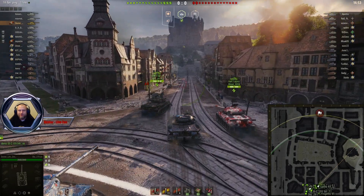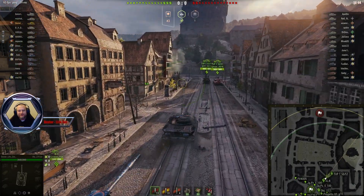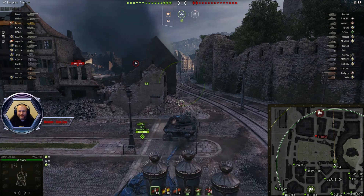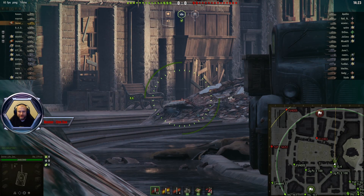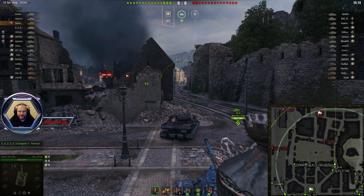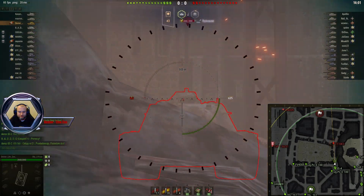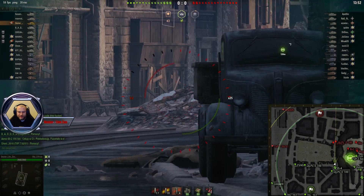Pojazd jest uważany za drugi najlepszy pojazd w grze, tzw. tier 11 nieumowny. I rzeczywiście tak jest. Jeżeli miałbym go porównać do Chieftaina – Chieftain jest lepszy, koniec kropka, potrafi zrobić dużo, dużo więcej i ma kosmiczne działo. Ze zwykłego pocisku na początku jest nieźle. Tu mamy już haeczki – ser, jagoda, jagodzianka.